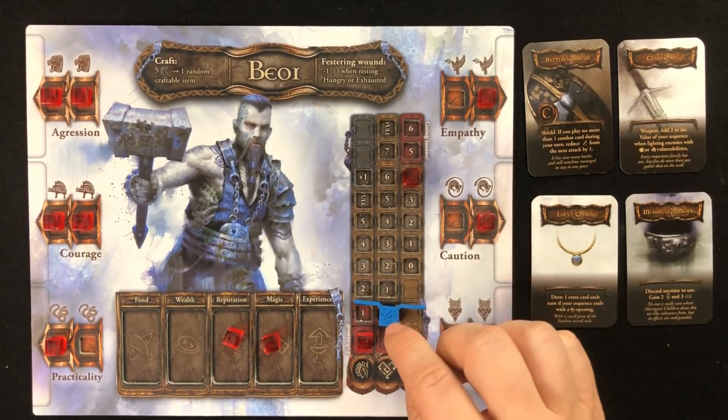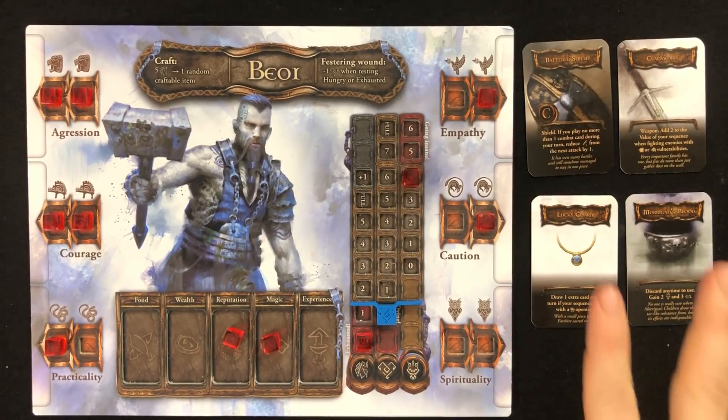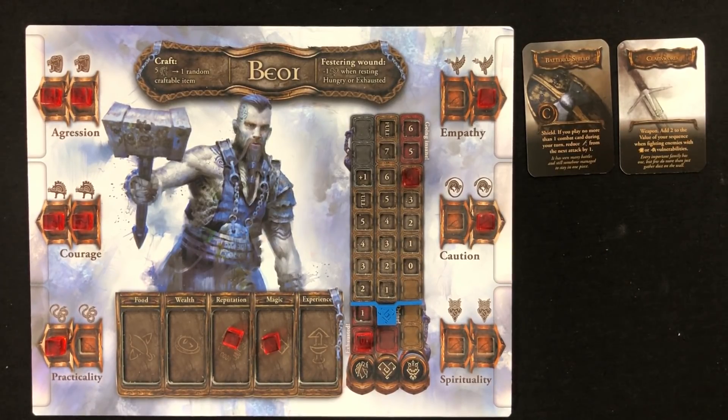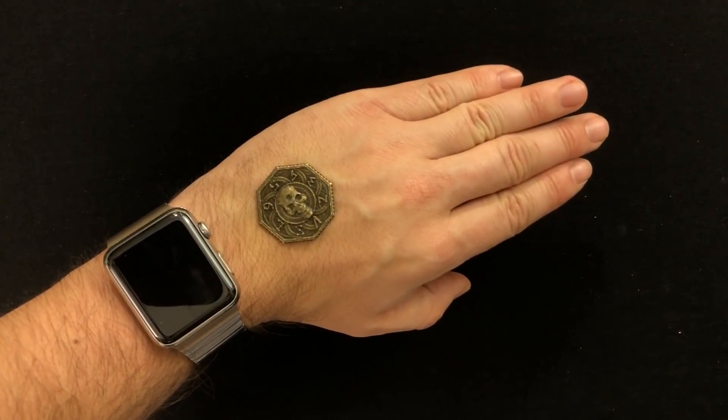Moving on! Now, when your health reaches zero in Tainted Grail, you're not necessarily dead. You're only mostly dead. And when that happens, you'll get one of these cards to remind you of the downsides of your current situation, which consists of losing all but two of your possessions, and each hit you incur from this point on could be your last. When you're dying, you're going to have to flip this coin each time you take a hit. If it comes up Grail, you're safe. If it comes up Skull, you're dead.